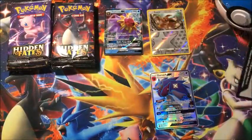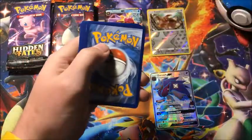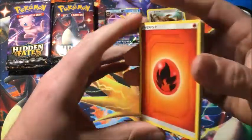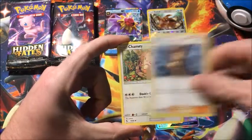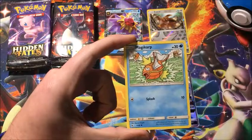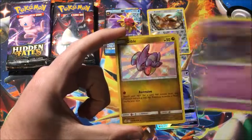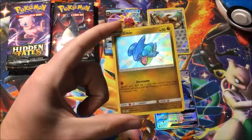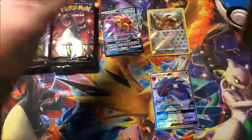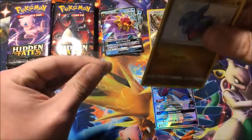This box — the Zoroark, the Metagross — I've gotten some pulls out of it but never anything really spectacular. Pack two: Fire Energy, Brock's Grit, Chansey, Graveler, Slowpoke, Magikarp, Pikachu, Voltorb, Koffing, a shiny Gible — this one keeps haunting me — and the rare is another ultra rare Starmie. I guess that one's going to start haunting me too.